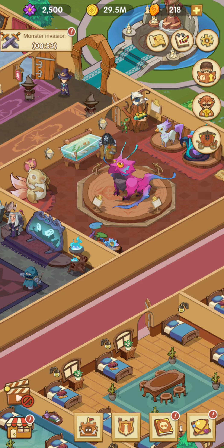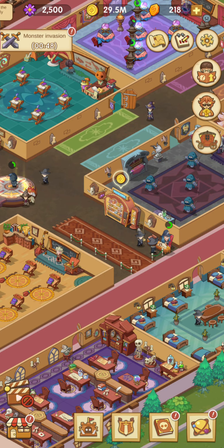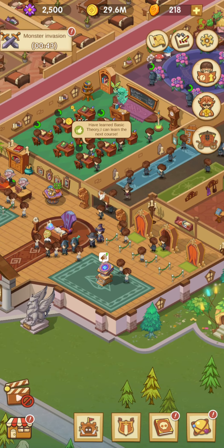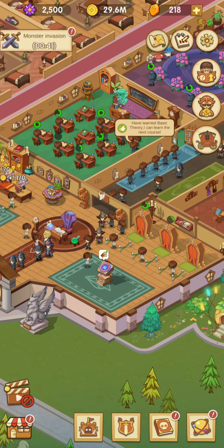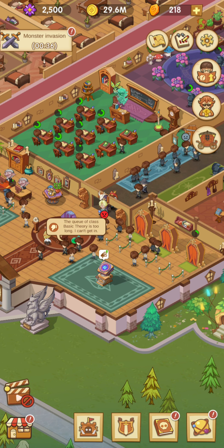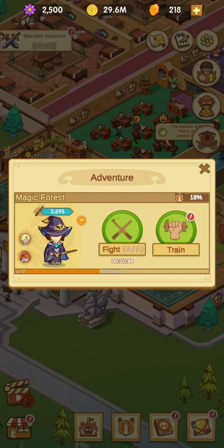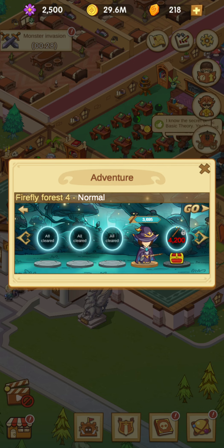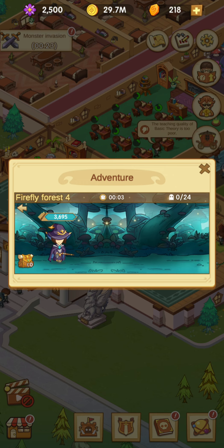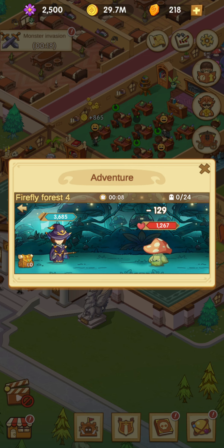First of all, the most important thing when you just start to play this game is to understand that it's a quite complex game, actually. It's not as simple as it could look at first. There are plenty of different content, different continents, different schools. There are some activities beyond regular ones, including fighting activities where you fight magical creatures in different areas. It's a magic game for real.